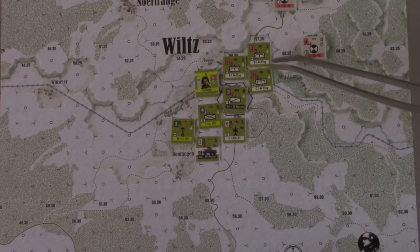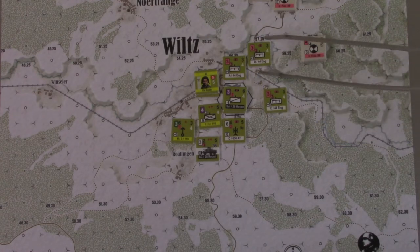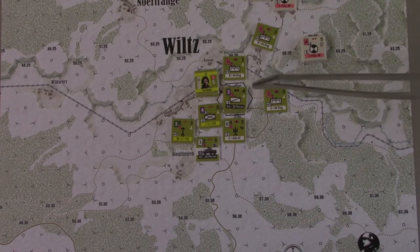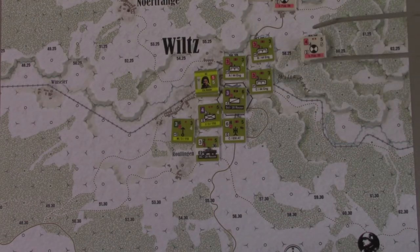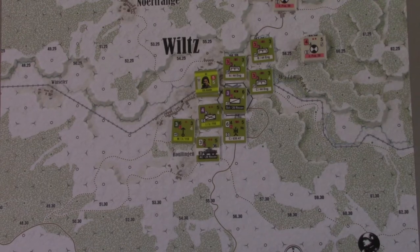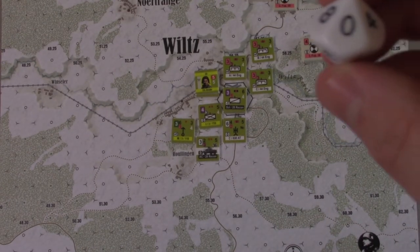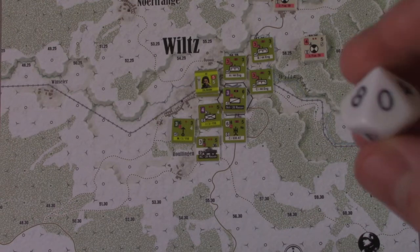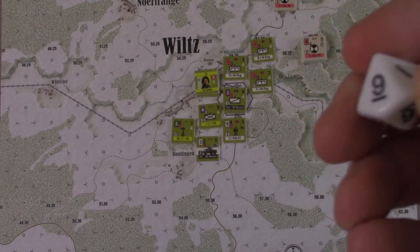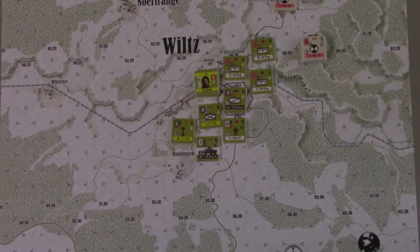The main thing the 26th can do is if they get up adjacent to the river — this terrain here is village and is not blocking terrain — we can get line of sight on the Wiltz hex. We have two artillery pieces here, which will face a host of negative modifiers. But one of the things of the GTS series is if you roll a zero, it's always a success. And when you're rolling zeros for artillery, it's a step loss. So you always have a 10% chance of success, and no matter how strong your attack is, you always have a 10% chance of failure. They can also drop a barrage marker, which is pretty useful as well.